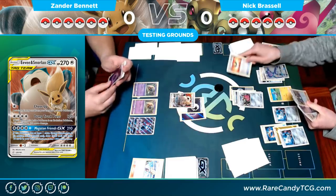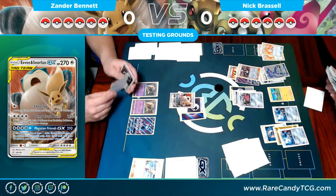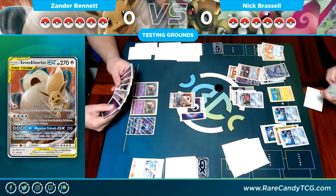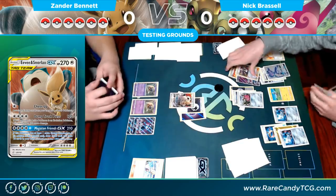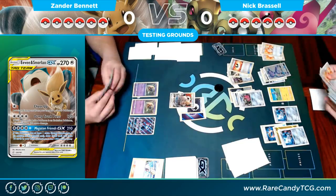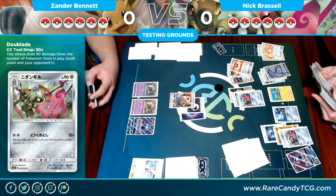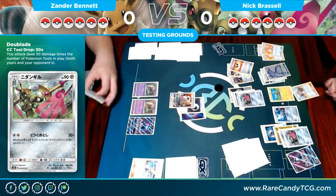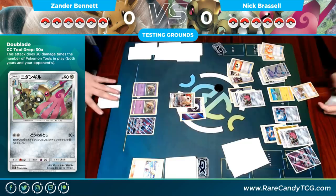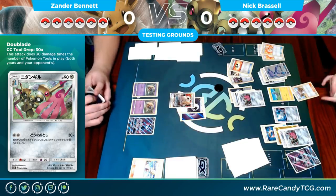We see an Ultra Ball — presumably going for a Zebstrika — but I believe he prized the Zebstrika in game one. He'll change his Ultra Ball play, keep his Lele, and just go for another Double Aid. Lele is going to get him a supporter. Remember — these are just testing videos, we're focusing more on how the decks are played rather than exact tournament accuracy. A Lady draws him six cards.